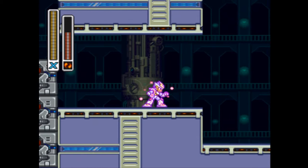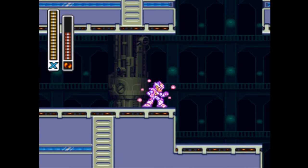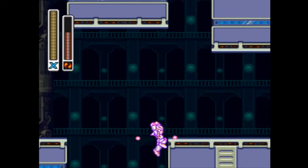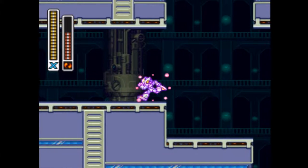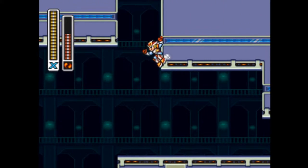Do I have to hold the jump button or can I let go of the jump button? Once you're in the air you can let go of the jump button. There you go.